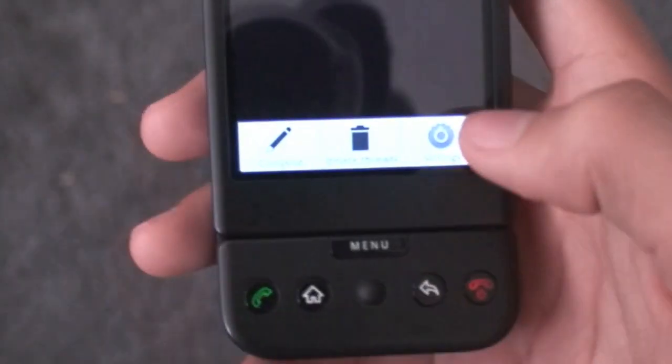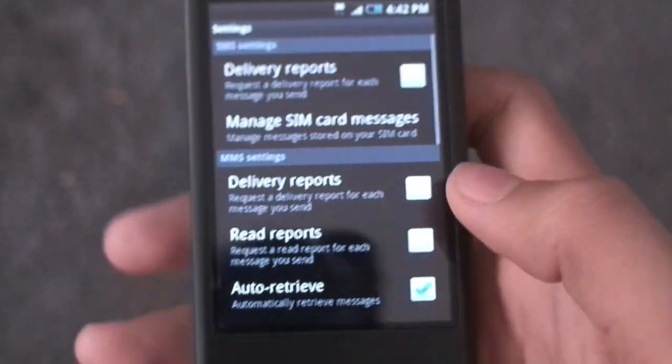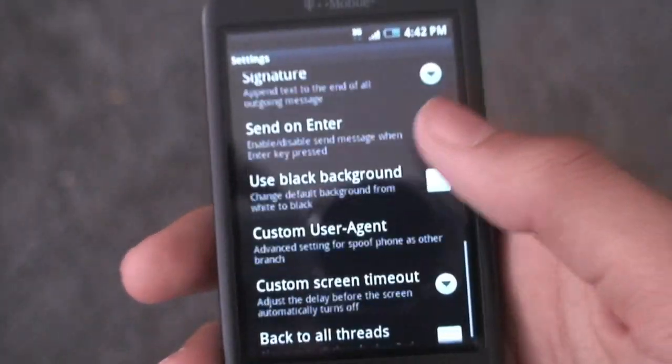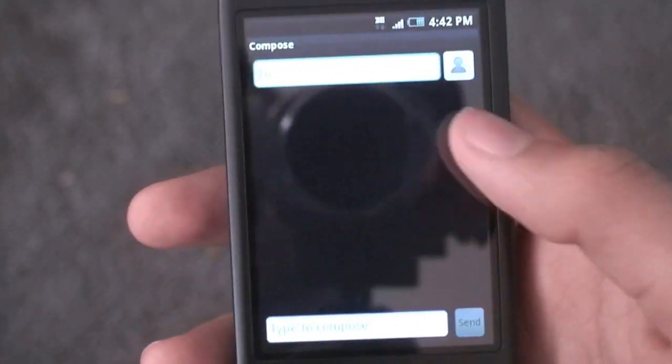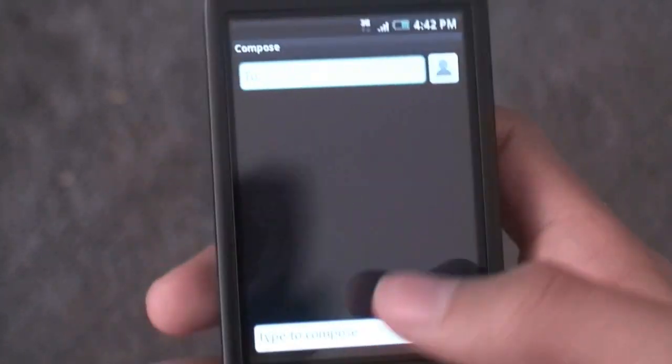Messaging is also kinda cool. I'll tap menu and go into settings — you can see you can now hit 'choose black background,' which is kinda cool. So if I go into new message, you'll see the background is black, which is also a pretty nice feature.